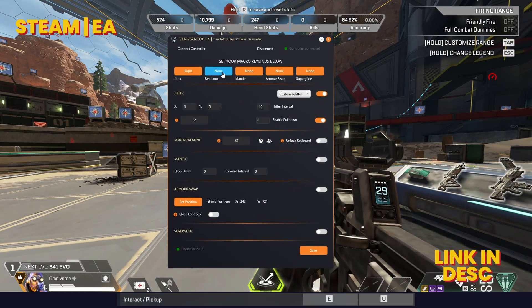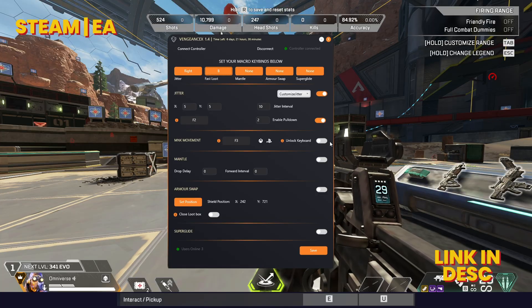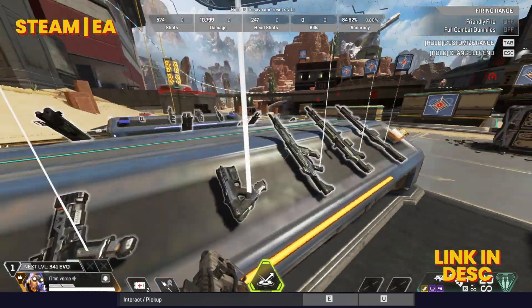Now let's go over fast loot. Fast loot is just a bind that, if you hold it down, it spams interact to pick up any loot on the ground. You need to set your secondary keybind for interact to use it.